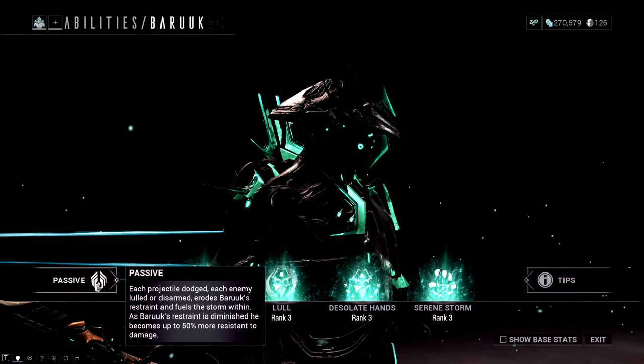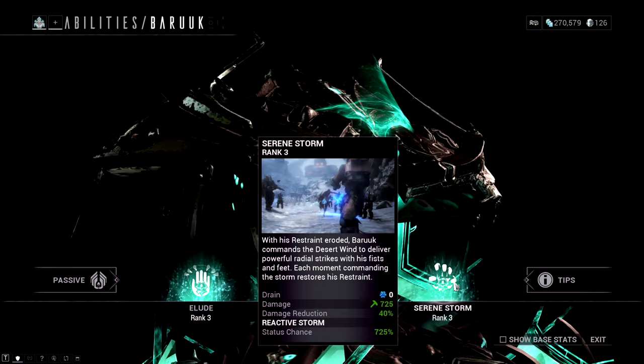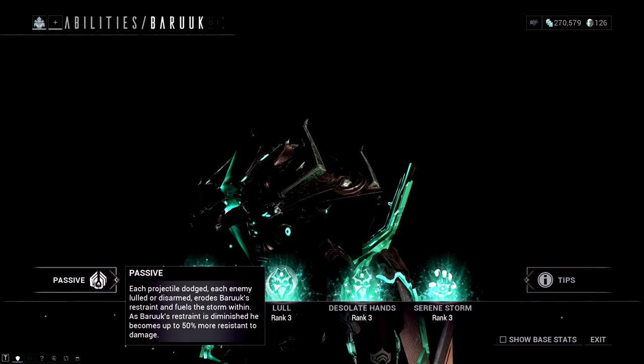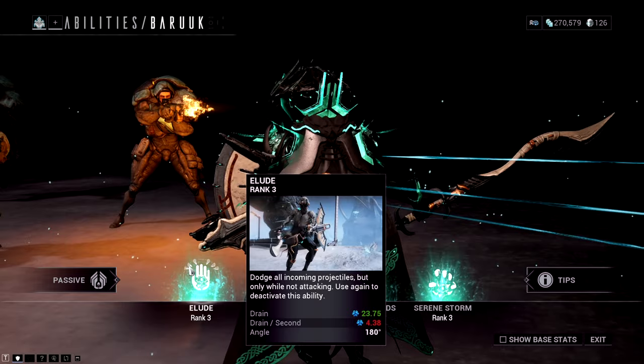As this bar goes down, when it reaches zero you can press your fourth ability — Serene Storm — so that you have more time in it. Enemies that are Lulled or disarmed, or each projectile dodged, erodes his restraint and fuels the storm within. As Baruch's restraint is diminished, he becomes 50% more resistant to damage.